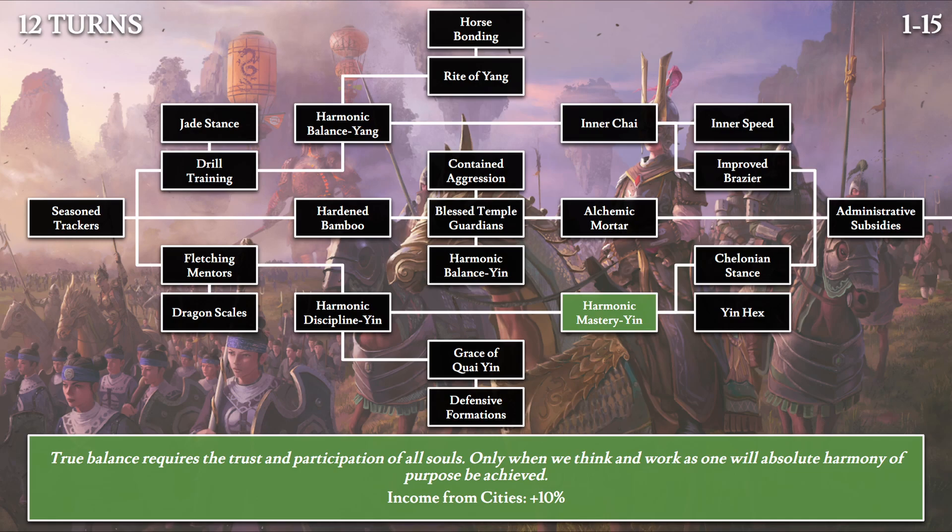Then we have Harmonic Mastery: 'In true balance requires the trust and participation of all souls. Only when we think and work as one will absolute harmony of purpose be achieved.' This gives 10% additional income from cities. This is likely the capital building income from settlement capitals, as later we'll have one that specifies income from industries, which are the infrastructure building type that provides income for Grand Cathay factions.